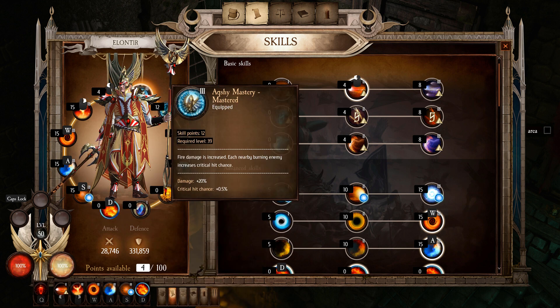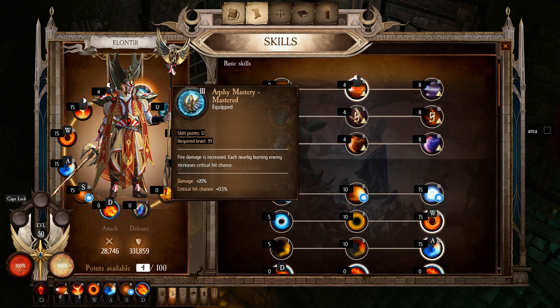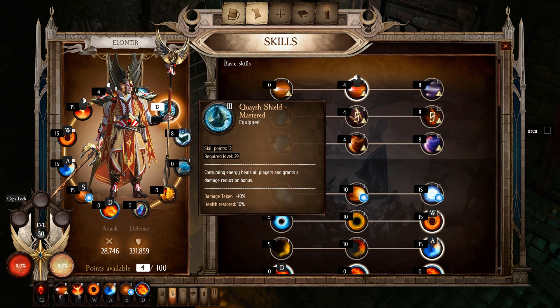For passives, we have Ashy Mastery — fire damage is increased, and each nearby burning enemy increases your critical hit chance. Since you're burning so many enemies, that increased crit chance is very good. Crit chance is hard to come by in this game, so any chance you get to boost it, take it — there aren't many ways to get it.